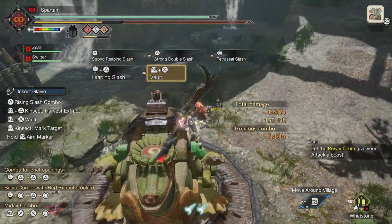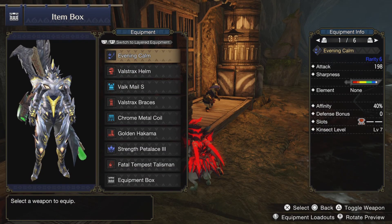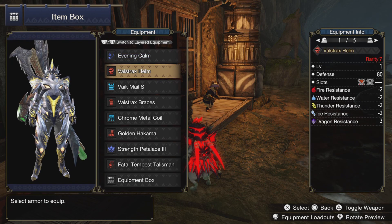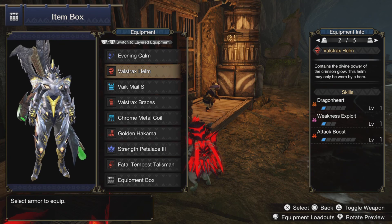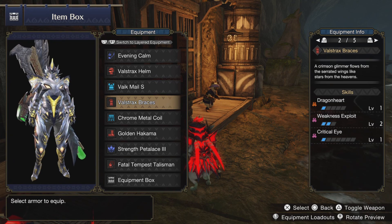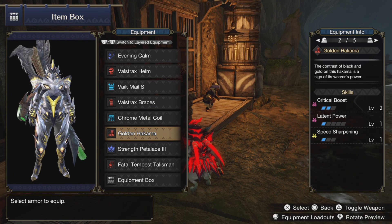We're opting to use the Narakuga weapon because they've literally cracked Narakuga out for this game — 40 affinity on a weapon is kind of wild. We're using the Valstrax helm because it gives us Weakness Exploit and one Dragonheart, which is just a bonus on top. Then we're using Vike for slottage, Valstrax for the rest of the Weakness Exploit, just for that extra boost to get to about 50 percent, and Chrome for slottage.